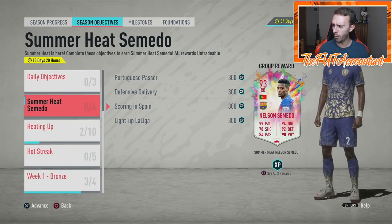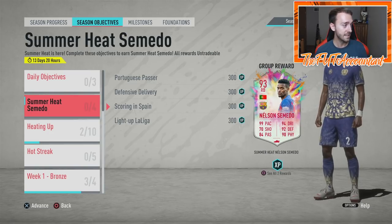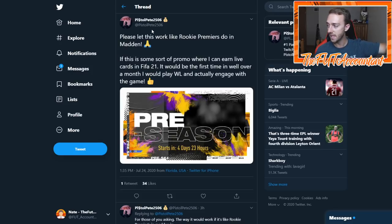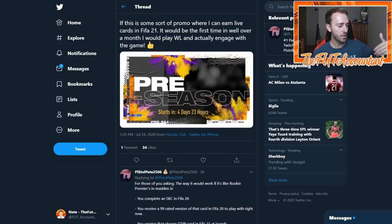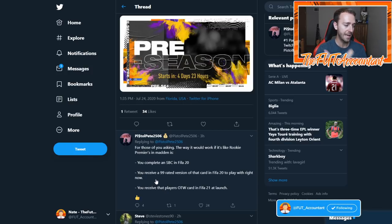It's another weird promo time - a lot of times they start on Fridays, but Summer Heat started on a Wednesday, same thing with this pre-season promo. So it could be an objective or SBCs. This is from Pistol Pete, another FIFA streamer who plays Madden too. In Madden there's a promo where you complete an SBC and receive a 99 version of that card in the current game to play with, then also receive that player's Ones to Watch item at FIFA 21 launch.